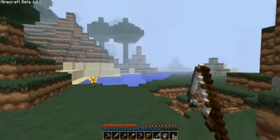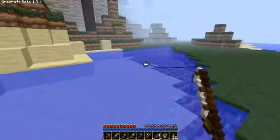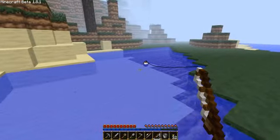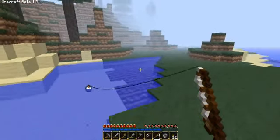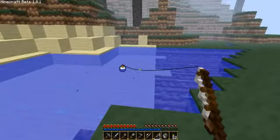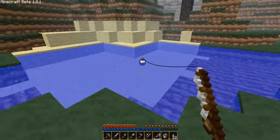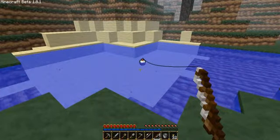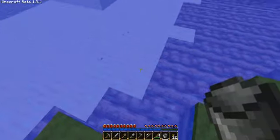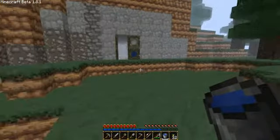I wonder if I can fish in this. It will! Look at that bob — that is an amazing bob. The bob is not even connected to the string; the string is floating over that bob. Come on, bob down. Fish! That's all I wanted was one fish, just so I can get the achievement. If I need more food, now I know I can fish there.